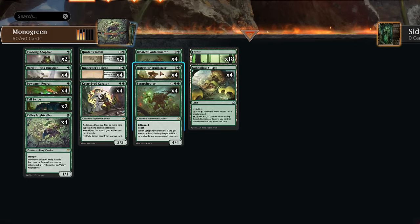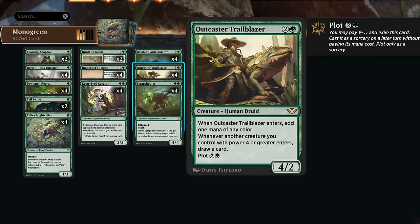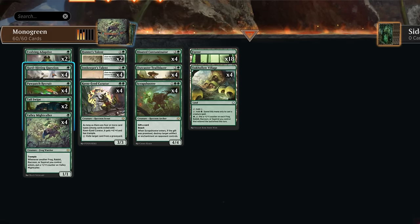Proliferating is especially good with a leveled-up Innkeeper's Talent. We can also proliferate the oil counters on the Evolving Adaptive, and if we happen to have both oil counters and +1 counters the Adaptive will grow even faster. To make use of all these four-power creatures, we're also playing a full set of Outcaster Trailblazer as a way to draw more cards in grindier matchups — whenever a creature with power four or greater enters. We can also plot it, which allows us to play around counterspells or avoid overextending into a board wipe.